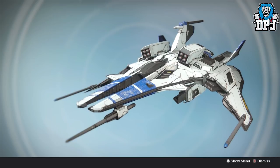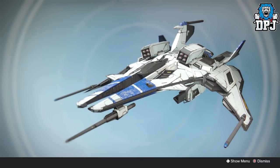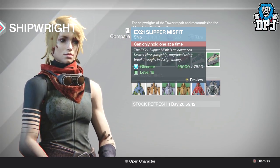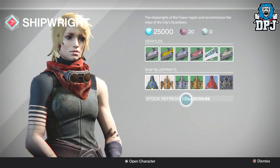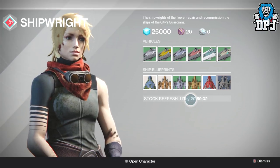It reminds me of a ship from the old school Nintendo game F-Zero — I just think it's incredible. Definitely one of the best looking ships in the game, and like I said it comes here once every few months, so get it while you can. It's 7,520 glimmer and the stock refreshes in one day and 20 to 21 hours.